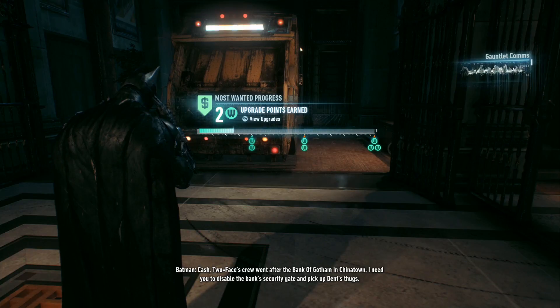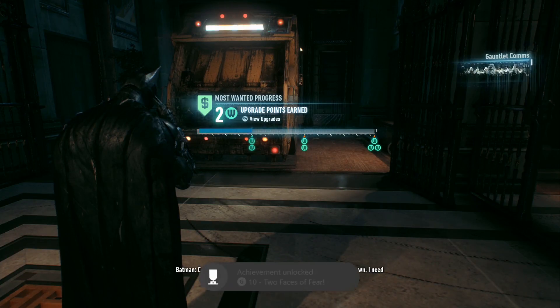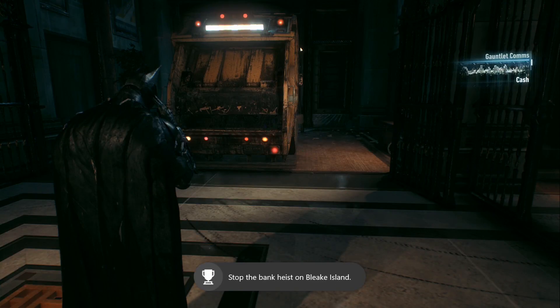Cash, Two-Face's crew went after the Bank of Gotham in Chinatown. I need you to disable the bank's security gate and pick up the dense thugs. Sure thing, Batman. I'll send the car around now.